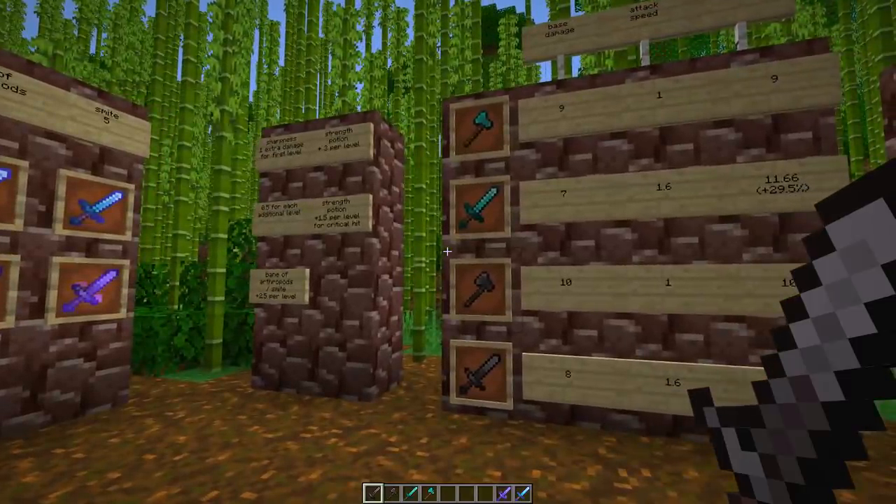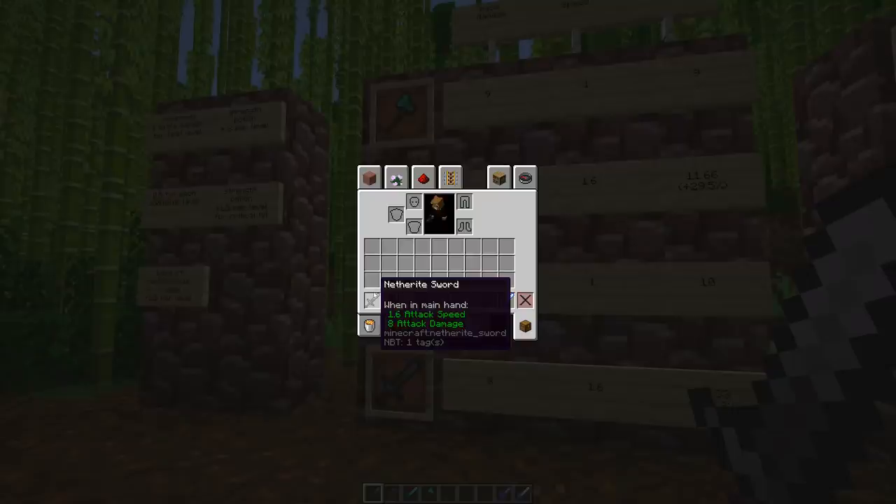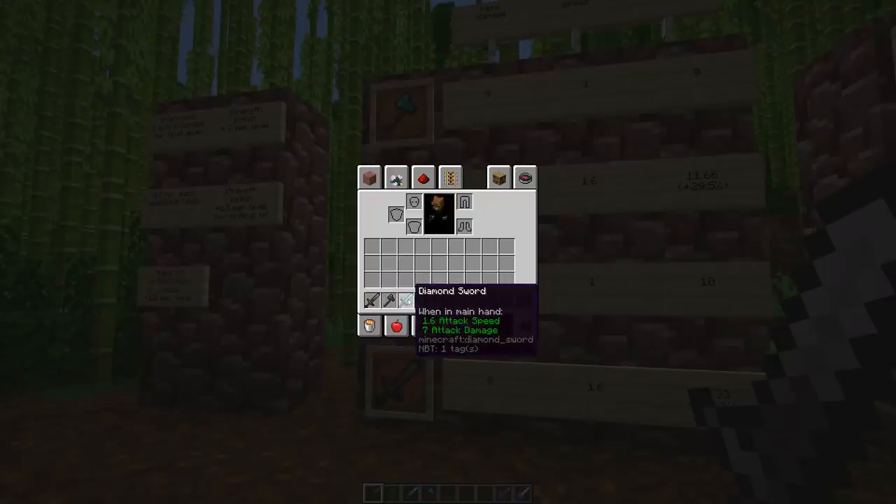The good news first — the damage calculation of the weapons is rather straightforward. The formulas are quite simple, in contrast to the formulas used to calculate armor and how fast tools are. The new netherite sword has an attack damage of 8 compared to 7 of the diamond sword, and the axe has an attack damage of 10 compared to 9 of the diamond axe.